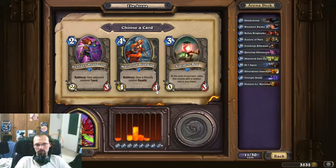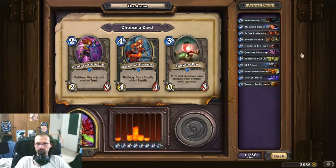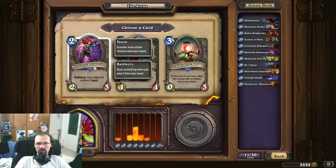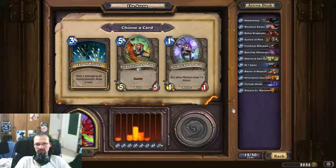The Master of Disguise has a decent body — 4 mana for 4/4, okay compared to an Ogre. The stealth can be very useful, for example if you have a Questing Adventurer or some other guy you want to close out the game with later. Sunfury Protector you can cast on turn 2, and sometimes you force your enemy to deal with your Mercenary or Acolyte of Pain. I'll go and try the Master of Disguise to see how good it is in practice.